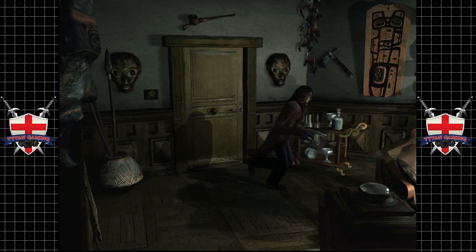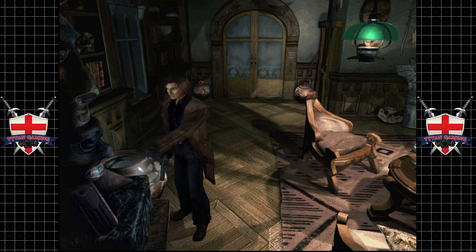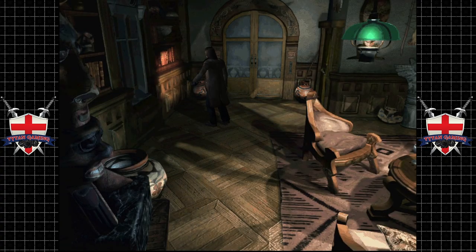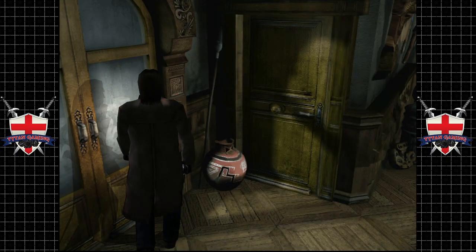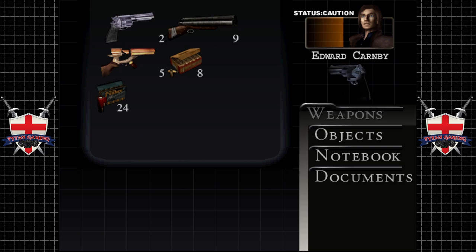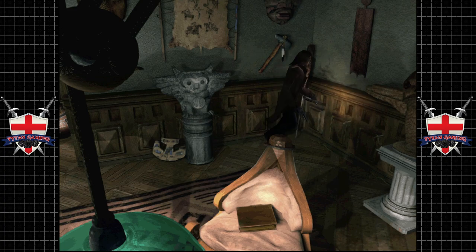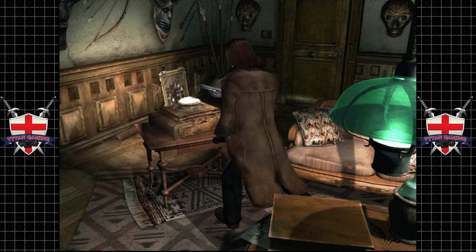We can turn the light off but we obviously don't want to do that. Nothing in there. We're getting quite low on ammo. We only have 10 rounds for the handgun, which is absolutely useless.